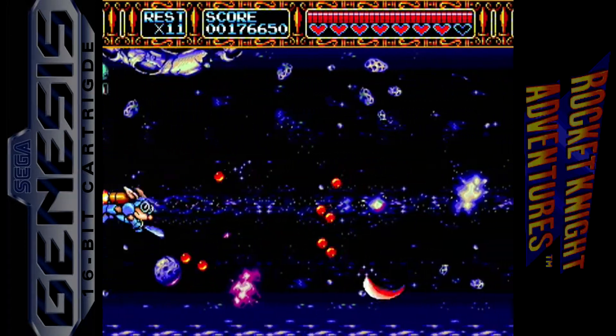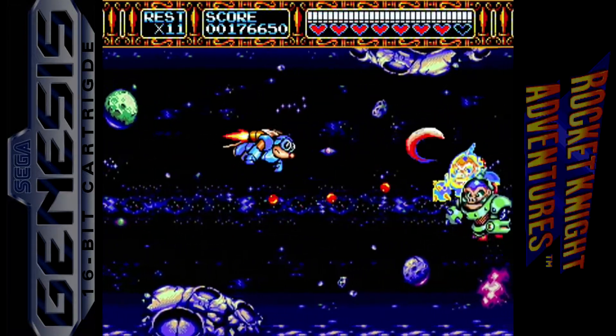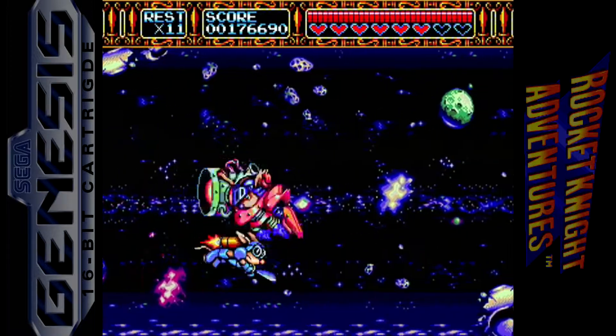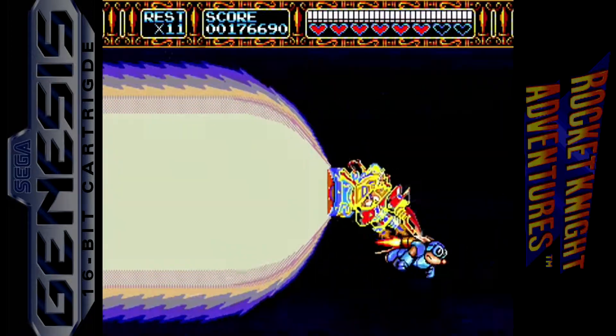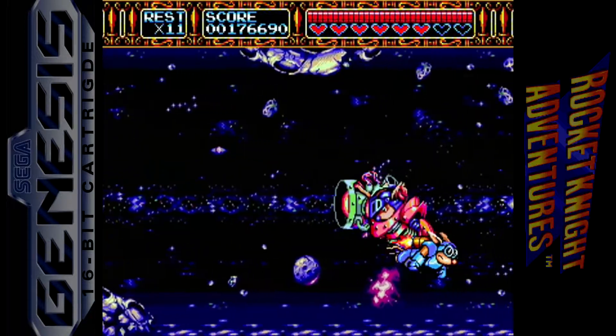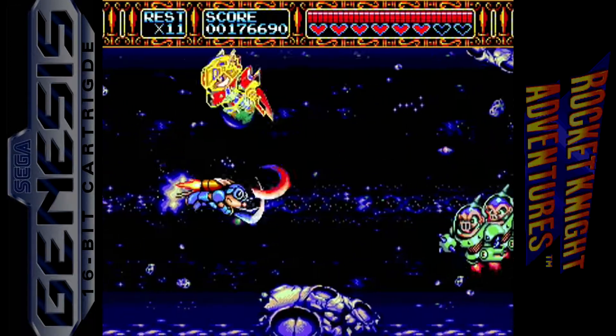Axel is going to come in here in a second with a giant laser to try to take us out. You just have to attack these guys a couple times to take them out. That doesn't kill you immediately, but it does a lot of damage, and I believe it will also kill all the other enemies on screen too.